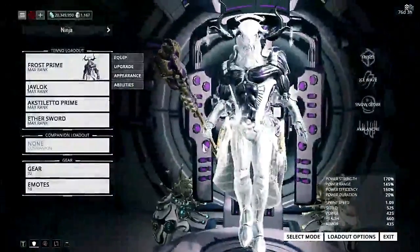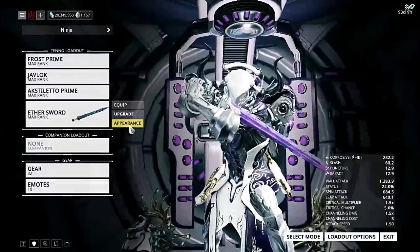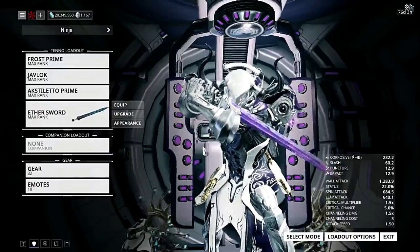Before any of you get too confused if you haven't gotten a hold of it yet, the Freesta Longsword skin is for a one-handed sword. So those of you that were hoping it was going to be something for the Galatine or the War, that's not happening.